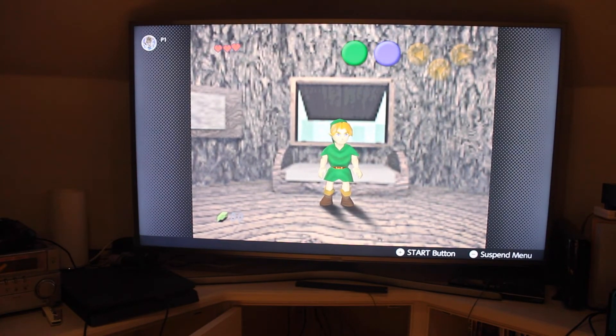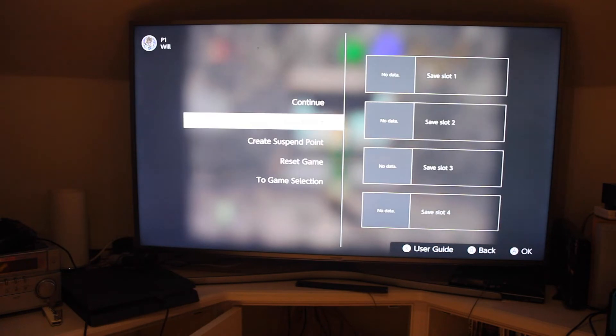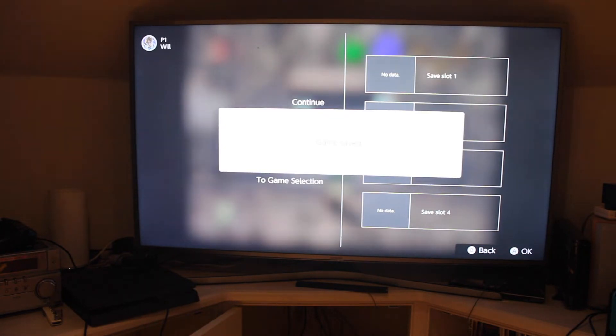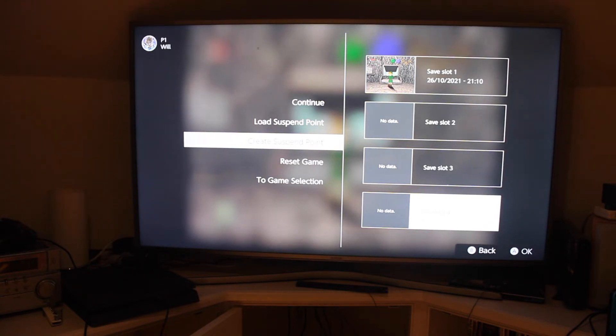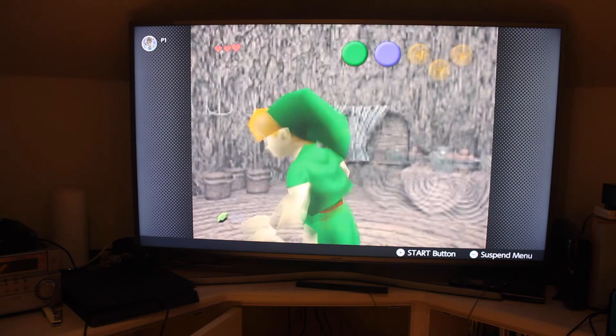So just like with the NES and the SNES online services, you can basically pause and click a suspended point. So let's say this one — game saved. Now I have a save slot. And just like the other two online services, you've got multiple save slots. So you can basically just go back to a particular part in the game and play back from there. Yeah, that's quite cool.